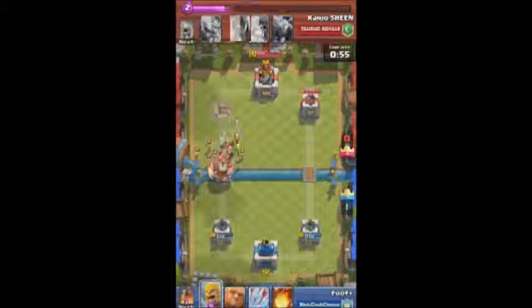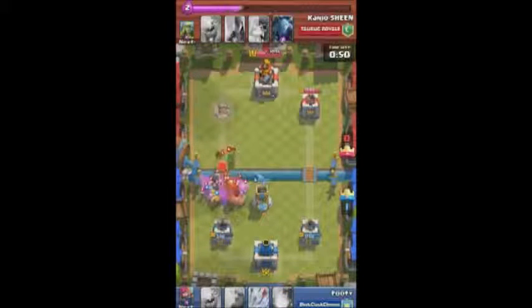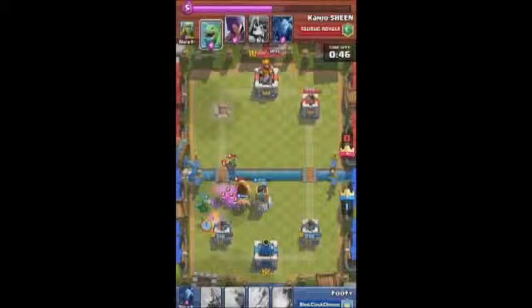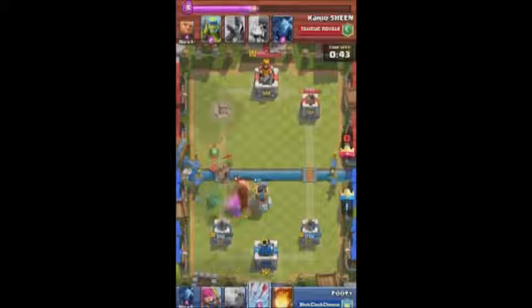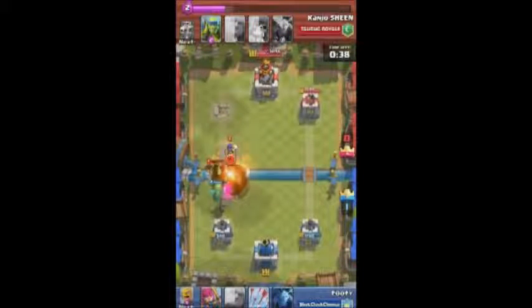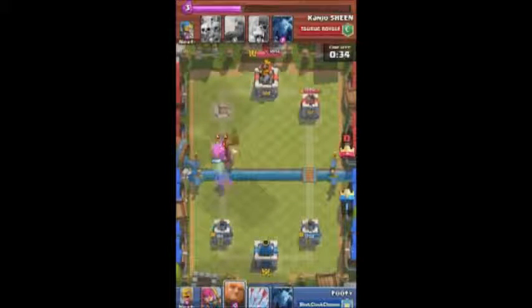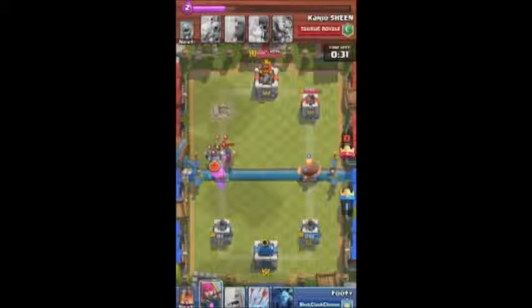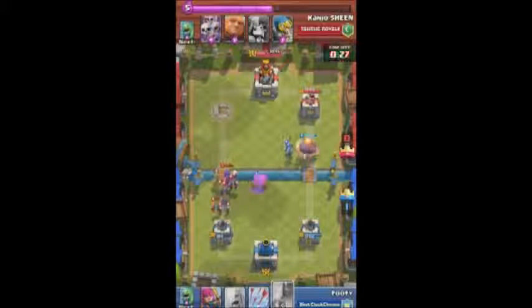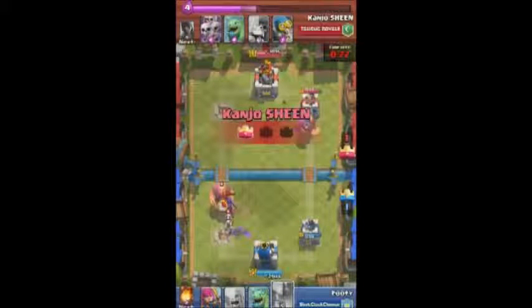He throws down a Dragon, a Giant behind me, and a bunch of stuff to back it up. I throw down Barbs but realized he had a Skeleton Army behind him. I reacted with a Bomb Tower - Dragon on Dragon again, in this case I should win. To play it safe I throw down the Fireball to help out. My Dragon should be fine on that side so I threw down a Giant to push on the right, which ended up being a mistake. I deployed Arrows way too late because I was looking back and forth at my cards.